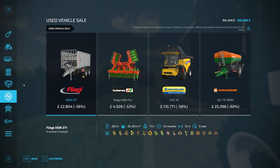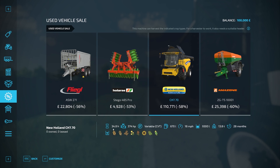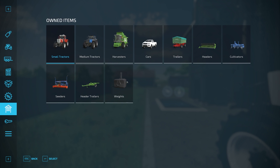We can now buy used machines, but only machines that are currently available so it's not going to be a huge selection — which is why you have to think pretty quick when something you want comes up for sale. We've got some fairly substantial discounts here: 60% off, 58% off the combine, 56% off the trailer. Then we have all the information about these machines — the combine, for example, has 34.8 hours on it.